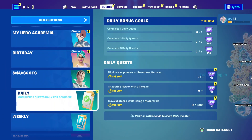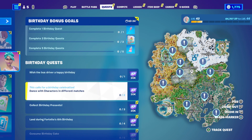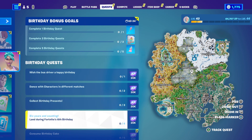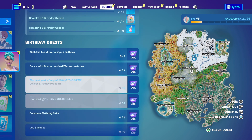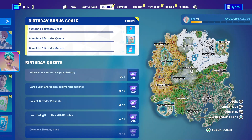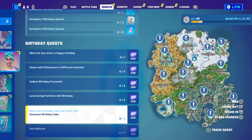Let's take a look at these birthday quests. Wish the bus driver a happy birthday — that's easy. Dance with characters in different matches; they show you exactly where the characters are, you just go land there and dance with them. Collect birthday presents, three in total. Land during Fortnite's sixth birthday four times. Consume birthday cake, five pieces. Use balloons, six of them. That's going to be really easy to get all six quests done and get all those free cosmetic items. Plus each quest is 20,000 XP — just for simply consuming the cake, just landing in the game. Happy birthday!